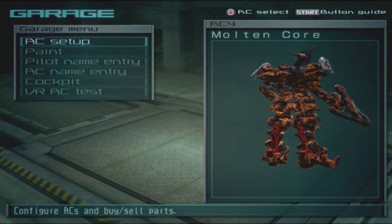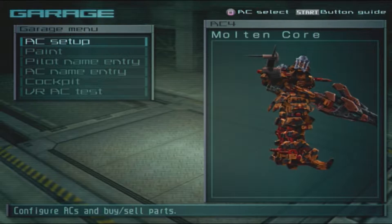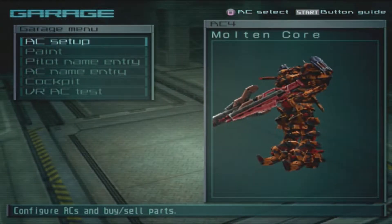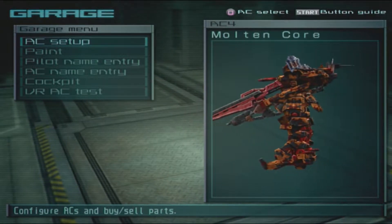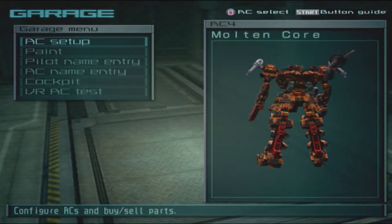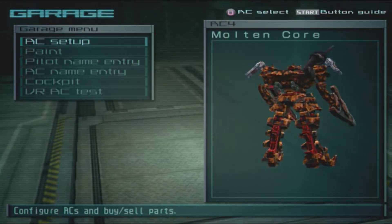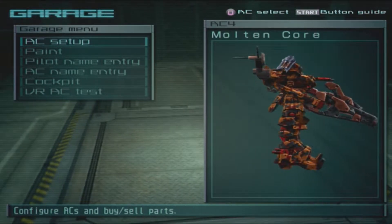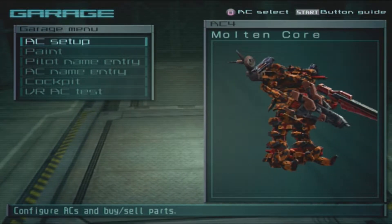Welcome back to another episode of Your Last Raven AC in a video. Today we have a comment-based AC built around Evangel. I can see that working, though I'm curious what you're going to do with the weapons for that — I'll find out once I start building it. So let's not waste any more time, let's get to it.